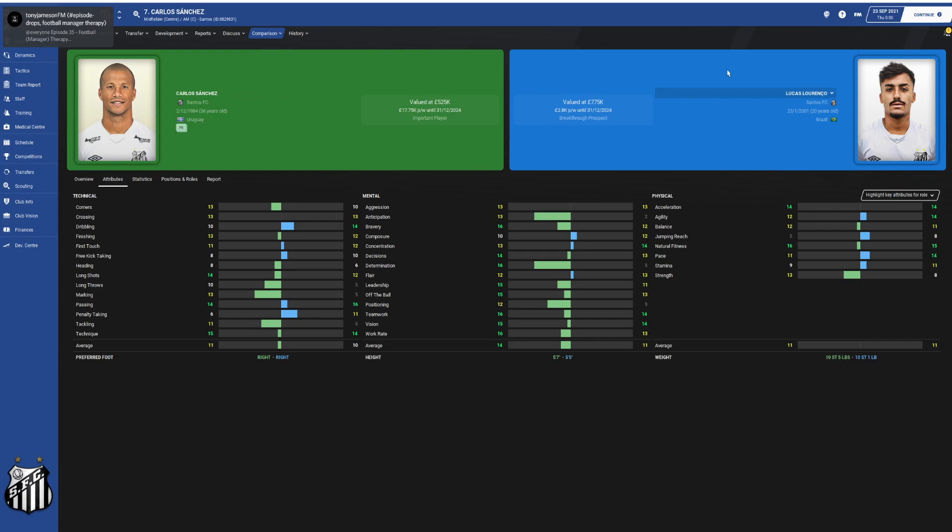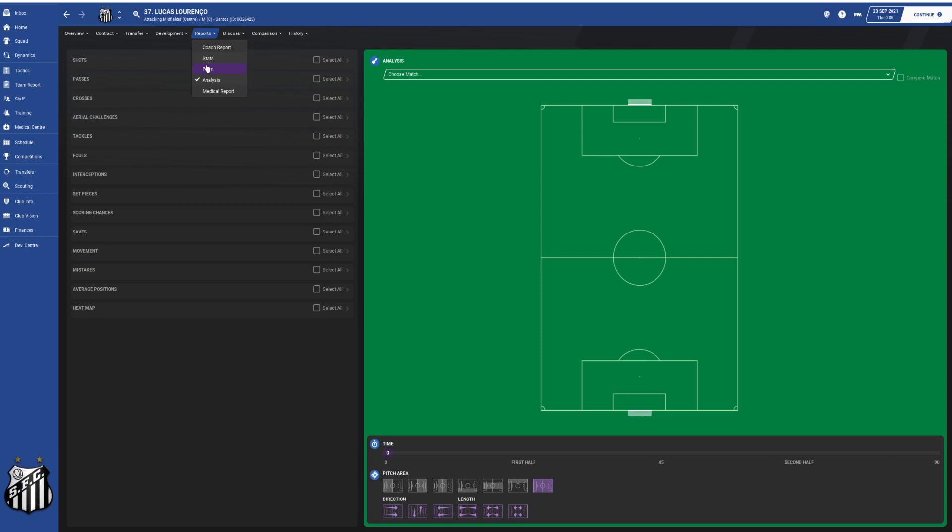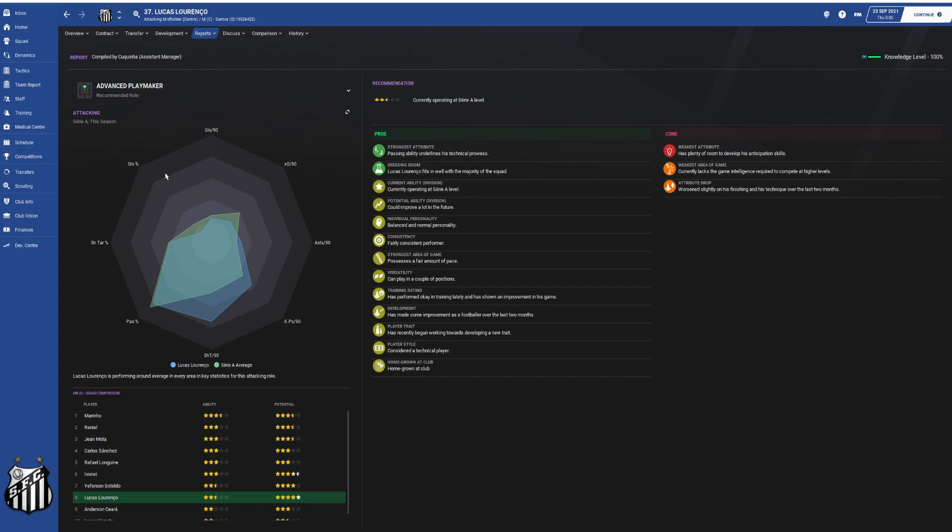Finally, looking at how Lorenzo has been playing to date in terms of the analysis report - as an advanced playmaker within the league in Brazilian Serie A - you can't actually drill down by Metzala specifically. But he's got a decent pass percentage, he's getting more shots on target, and he's getting significantly more key passes per 90, which is probably the increased risk player instruction contributing to more assists. He's performing above the advanced playmaker average within Brazilian Serie A.